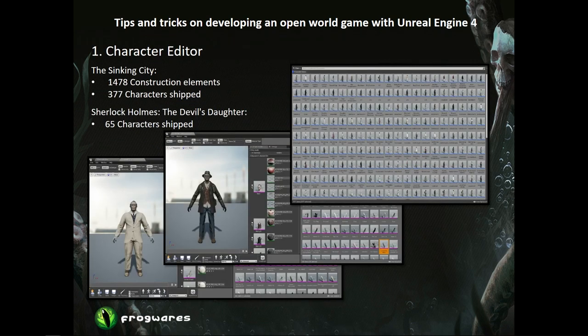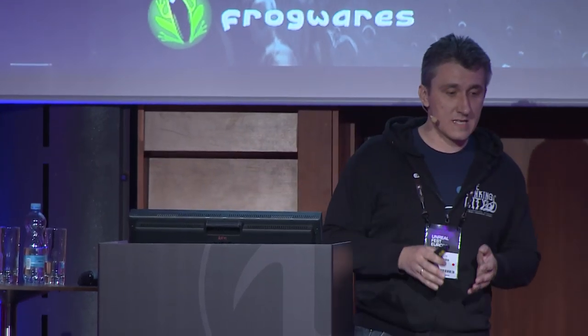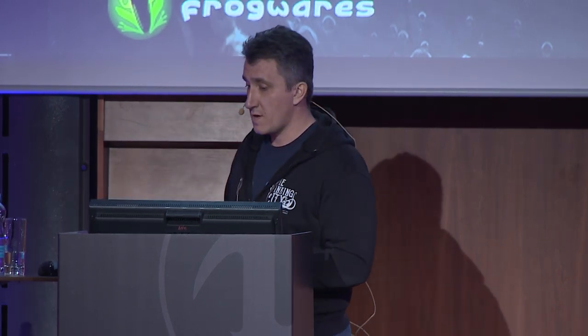First is the character editor. We made it to create hundreds of characters having only three character artists on the team. This tool moves final character creation and iteration from artists to narrative designers. Artists create only a set of construction elements — arms, legs, heads, coats, and others — and the designer combines them in a controlled, user-friendly environment. This game has 377 characters, while our previous shipped title had 65, in the same development time and with the same team size.